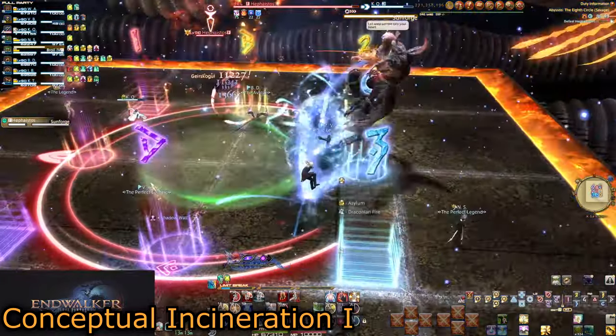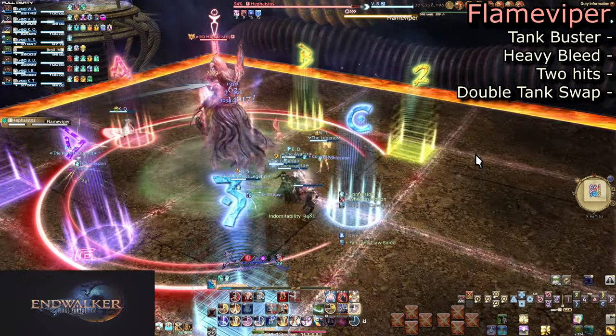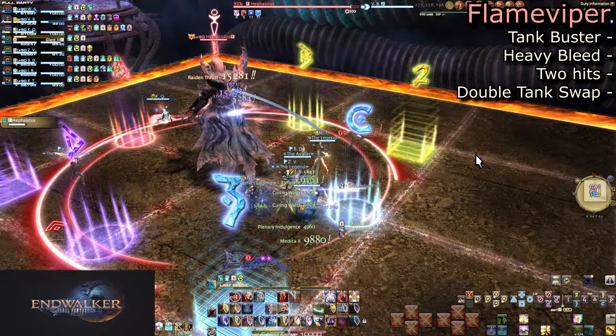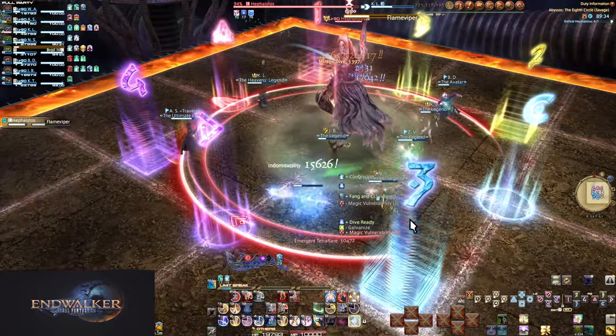The worst possible pattern is Conceptual Octaflare, torches that make the east or west outer square safe, and phoenix. You have to be fast in your spread. The moment Sunforge is done, he will use Flame Viper — a double tank buster requiring a double tank swap. You can't tank and vuln it, because both hits give bleeds and vulns. At best, you will invuln some of the bleed to reduce the healing needed.